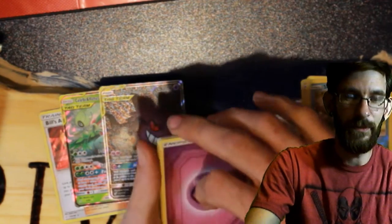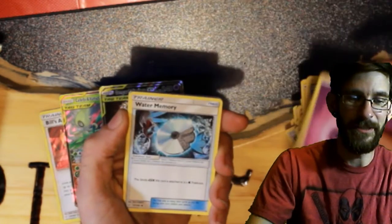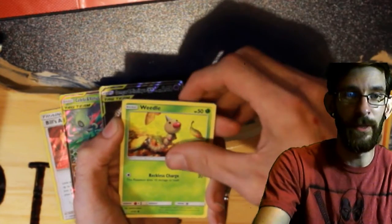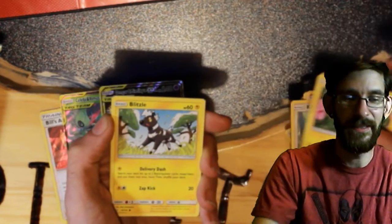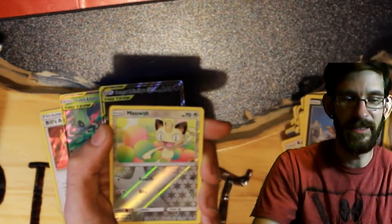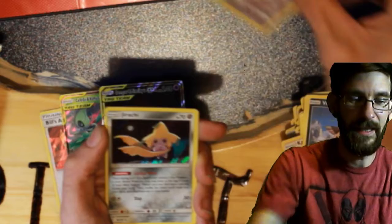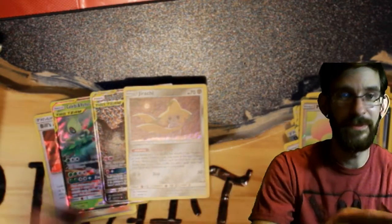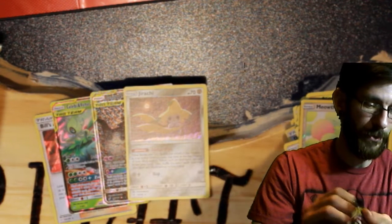We have a Psychic Energy, Water Memory on the night, Genghis Khan, Weedle, Joltik, Blizzle, Paris, Vullaby, Meowth, and a Jirachi holo rare. Nice — that's a good pull, definitely a good pull.